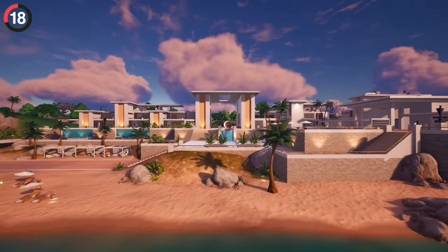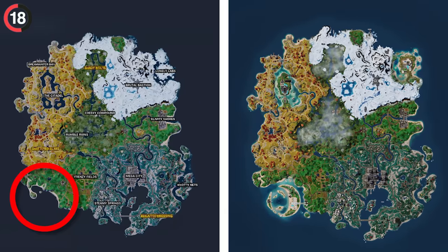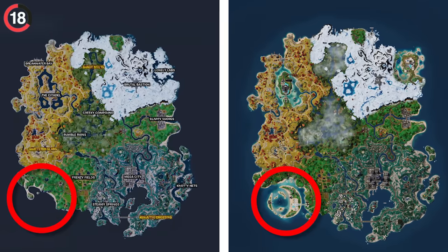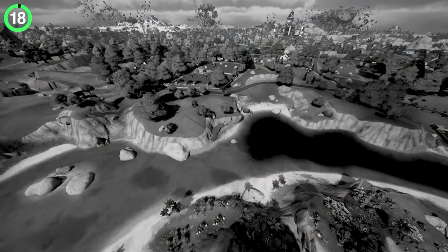A fan-favorite POI has also mysteriously vanished. When Relentless Retreat arrived, it dropped in the ocean, so you wouldn't expect anything to be replaced — but comparing it to the previous map, it actually took a big chunk out of the island, and the popular landing spot Meadow Mansion got caught in the crossfire.